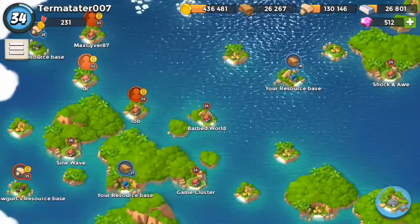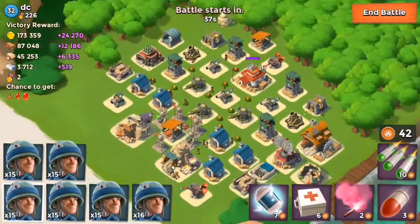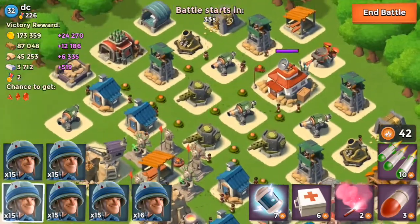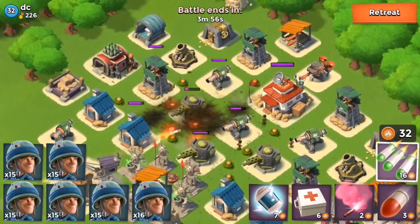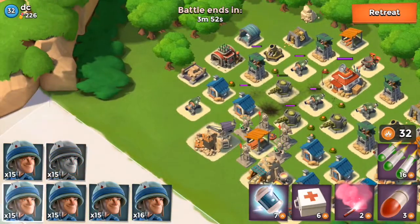We're gonna go ahead and attack these bases - I kind of scouted them out a little bit beforehand so I can make this video flow better. The reason I picked this base is because he does not have a rocket launcher and I'm going with a rifleman strategy, so that should help out a bit. Gonna go ahead and take out some of those mines and we're gonna come in from the right side.